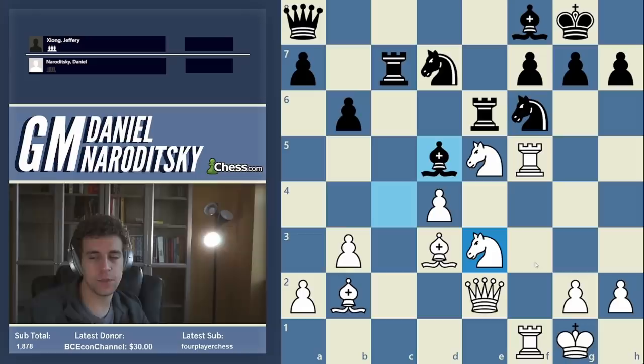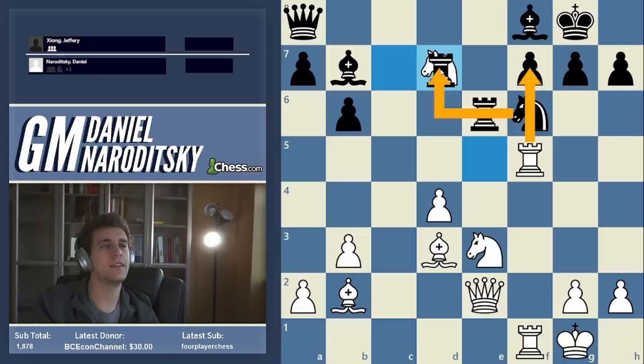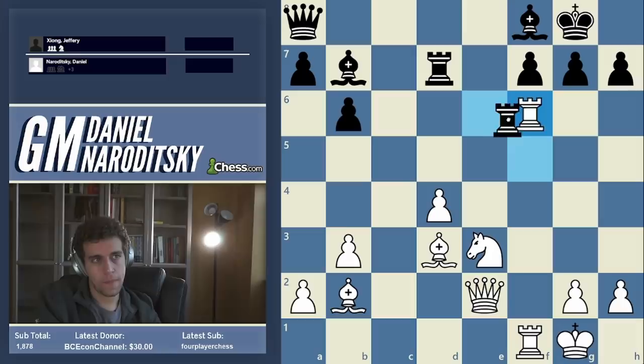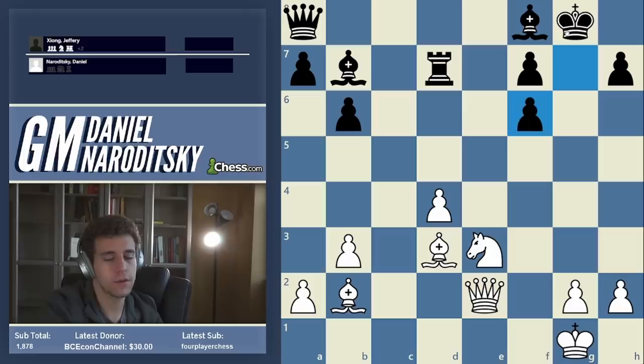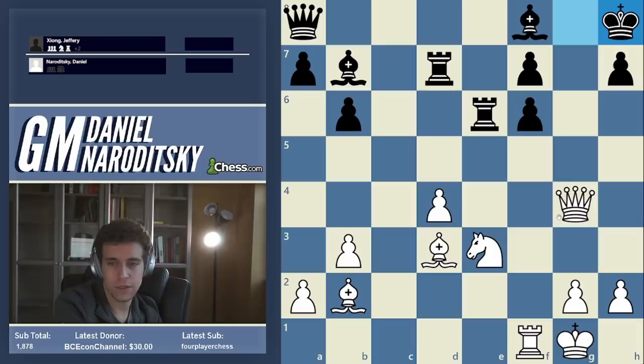White is quite a bit better here. The point is: if he just moves the bishop back to b7, I play knight takes d7, he can't take with the knight, and now there's a very thematic and powerful sacrifice — rook takes f6. If he takes with a rook, it's very simple: takes, takes, queen g4 hitting the rook. If he takes with the pawn, I play queen g4 check, king h8, and the simple d5 opens up the bishop and wins the game. Everything is collapsing — this is totally crushing.